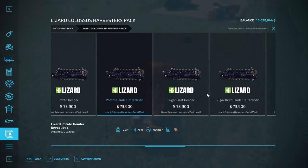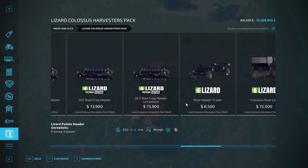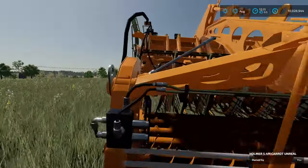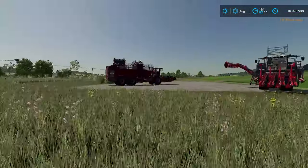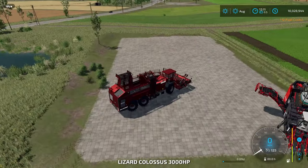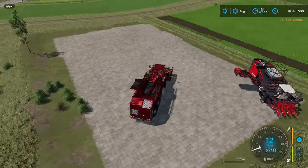We also need to look at the DLC root crop header unrealistic. You can go realistic if you want - the four meter header at 10 miles an hour - but this one is four meters at 90 miles an hour. Going in, we can adjust the working width to 10 meters, 20 meters, and back to standard. We're going to do 20 meters. You can still adjust the colors too. Let's get in this and fire it up - with a 20 meter header width and 2.5 million liter capacity.